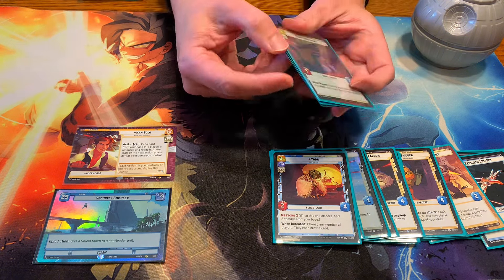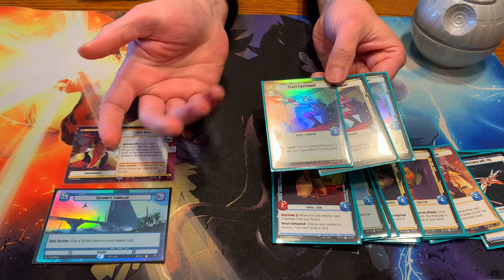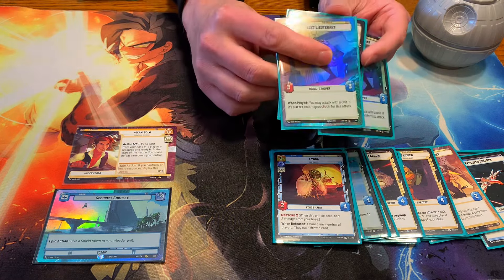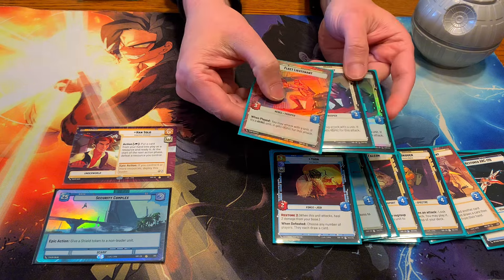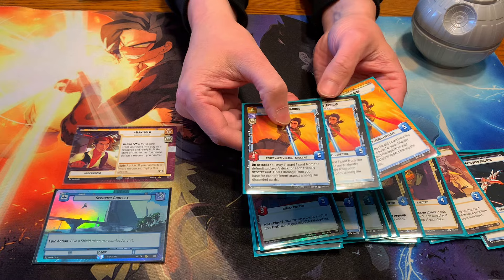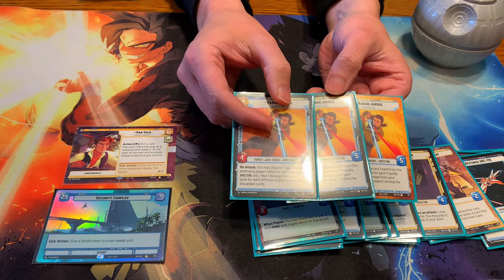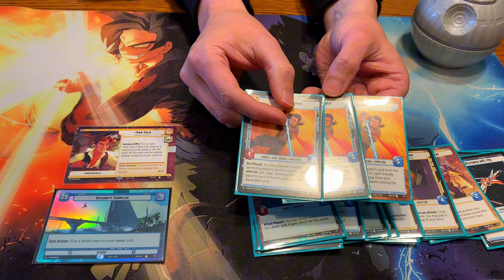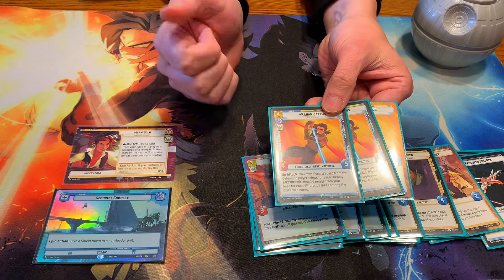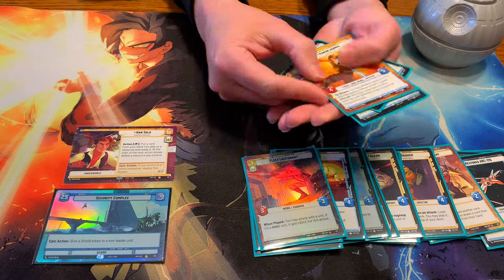Next up, we have 3 of Fleet Lieutenant. This card just helps you in the control matchup — you can push out damage fairly quickly. Another all-star is Kanan. This card is really good. You can play it as early as turn 2 with Han Solo. The healing ability on this card is fantastic. It's Force and it's a Rebel, which is really key.